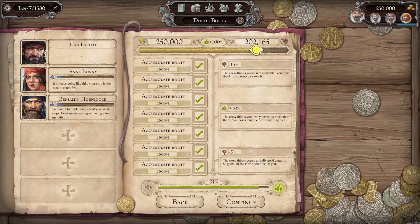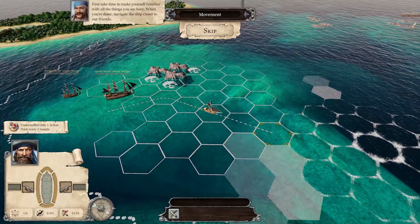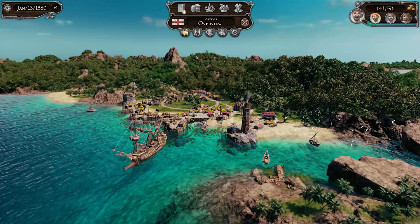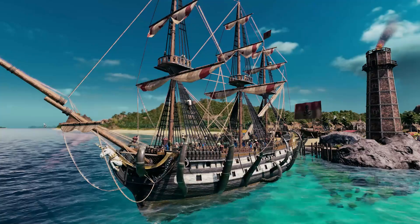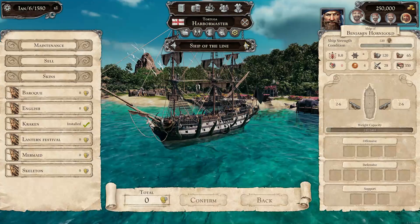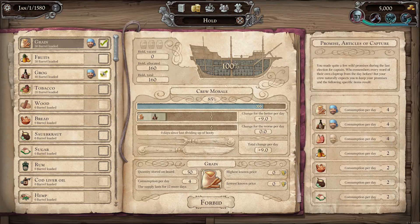It is important to note that Tortuga A Pirate's Tale is a single player campaign game, so you can't share the world with your friends. However, the game does boast 18 unique types of ship, such as the Ship of the Line, Frigate, War Galleon, and many more, so at least your fellow pirate friends will be with you in spirit.